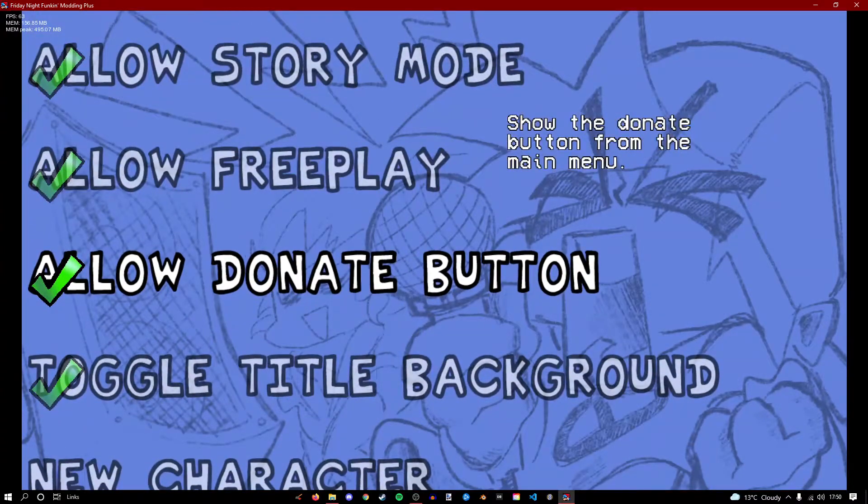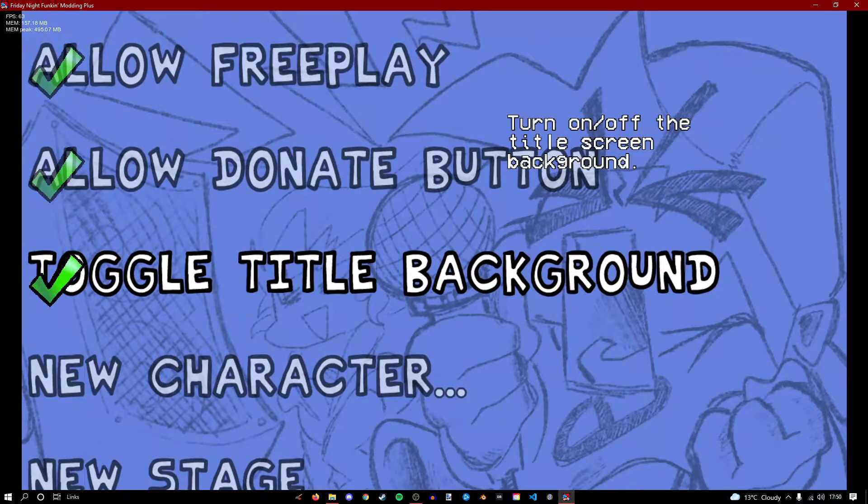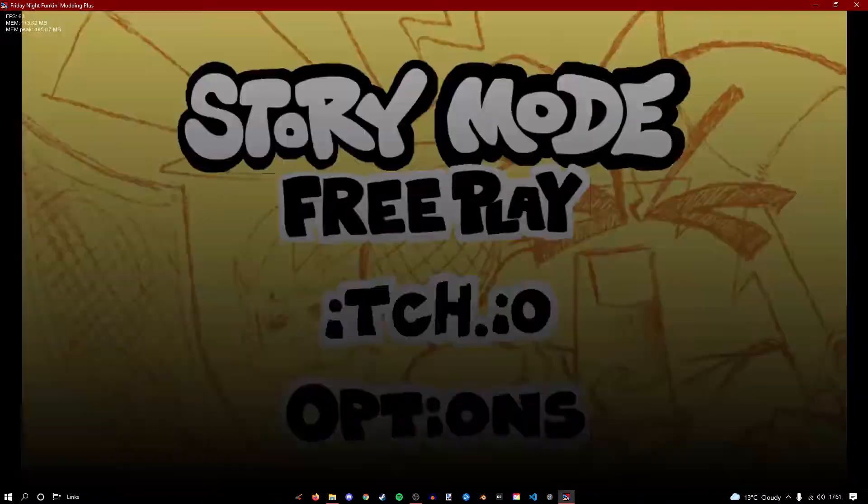So if I were to disable the donate button, you can't do it. New character, title background — I should demonstrate this. When you first boot up Modding Plus, like I showed in the last video, there's a weird flashing background, which you can just turn off if you don't like it very much.